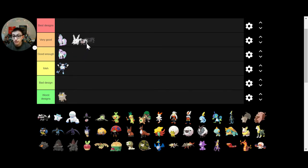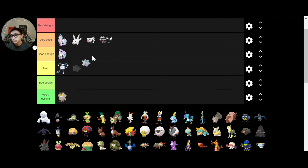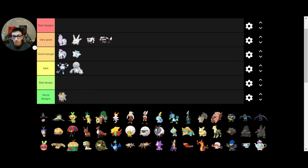Galarian Zigzagoon — like it, it's pretty good, cute enough. Galarian Linoone — same thing, they're both the same thing. Galarian Darumaka — I like it. I think it's a cool ice version of Darumaka without just being a white version of Darumaka. However, Galarian Darmanitan scares me. It's got like a ball on its head — it's supposed to be the Abominable Snowman, but ugh, gives me the creeps.